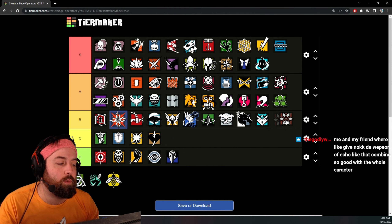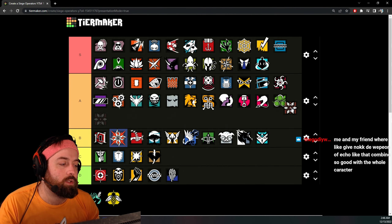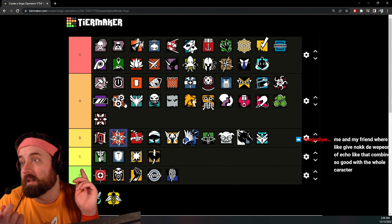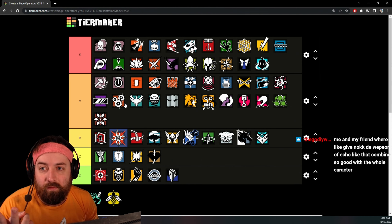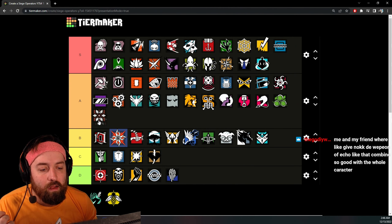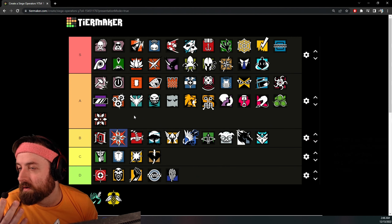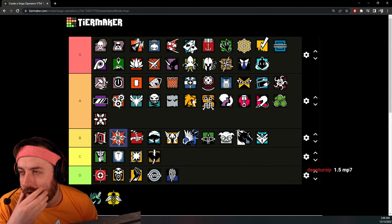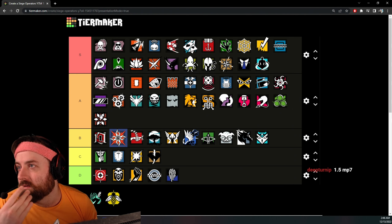Thunderbird — the Spear was buffed slightly. I'll place Thunderbird at A tier. Why is Thunderbird so much higher than Finka? It's an attacker AR on defense. I think it got nerfed to a point where it's not S tier anymore but it's still pretty good. A tier is solid for Thunderbird — you could argue higher.